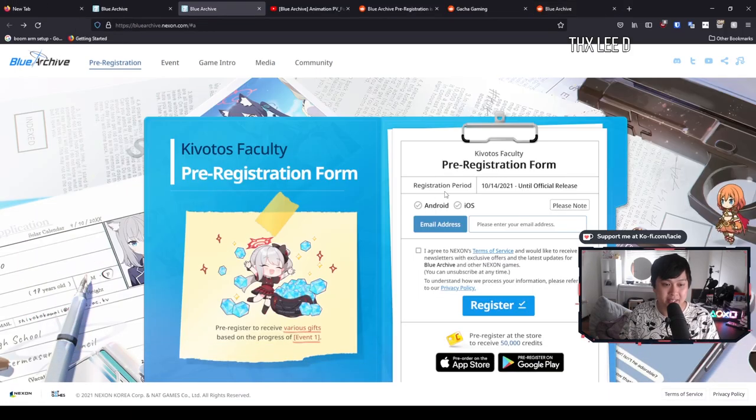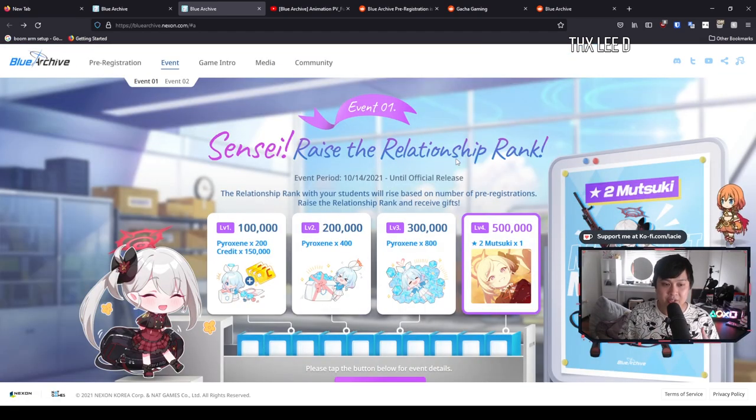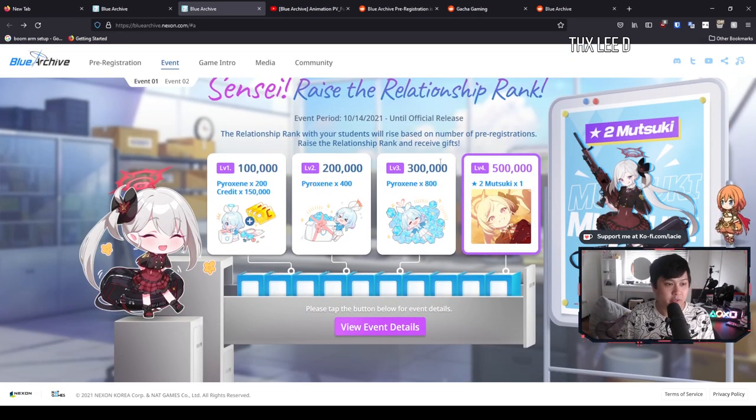It's asking for your email address as well as your OS, and there's not overly much to this. It's just your standard pre-registration where if we get 500k pre-registers, we'll get a whole bunch of gifts. We're going to be getting a whole bunch of money and some gems. On top of that, we will be getting a two-star unit if we hit 500k pre-registrations - two-star Mutsuki. 500k is a pretty ambitious goal, however I do think it is pretty realistic. The pre-registration rewards for JP were a little bit different - we got a different character which was pretty essential to pushing the story.